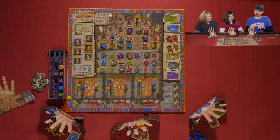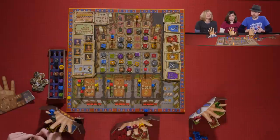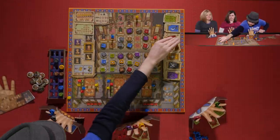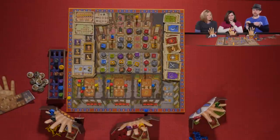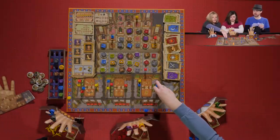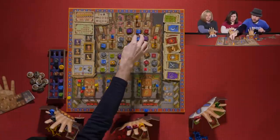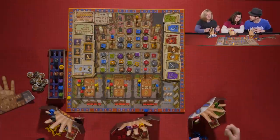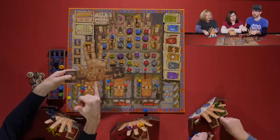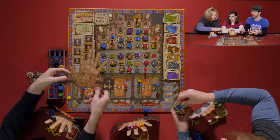Kevin discards a token for a red card, and tokens are refilled on the board. Sarah has rings on her thumb and pinky, which means her special power lets her gain two cards and discard one. She gains a brown and a blue and discards a red.